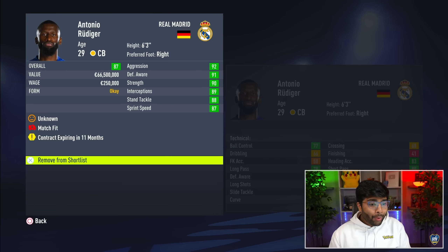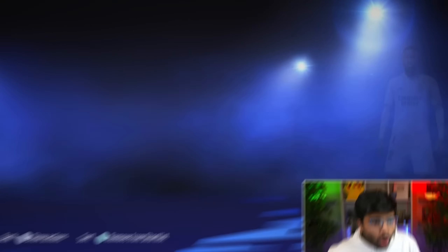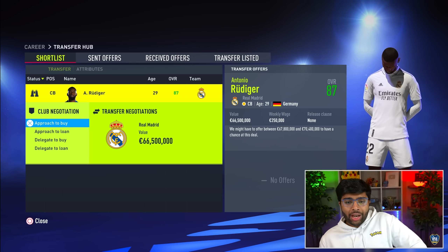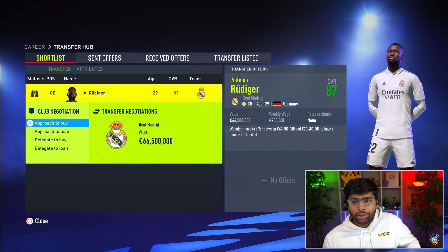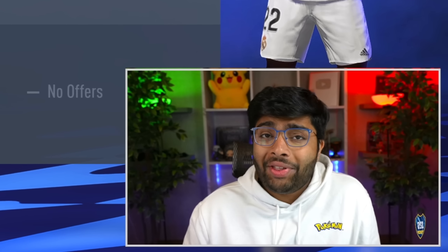Rüdiger's contract is expiring in 11 months — surely we can pull this off now. 67 to 70 million: it is more than possible that we can sign an 87-rated Antonio Rüdiger back to Roma. This would be a tremendous signing. And it'll be getting a bit of revenge on Real Madrid for signing Dybala — to be fair, they gave us that money and we took it.